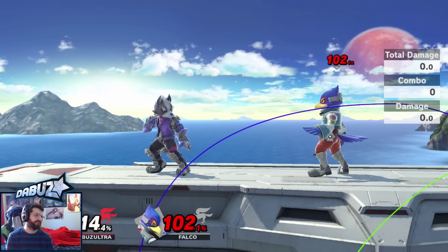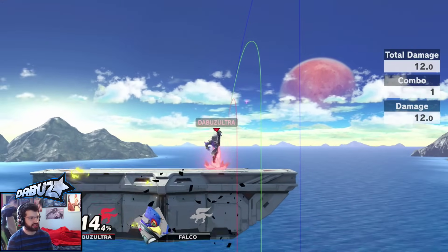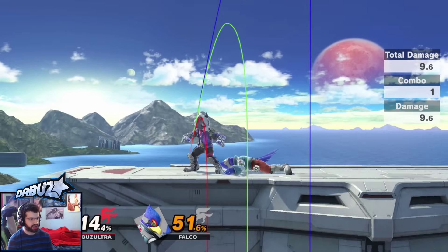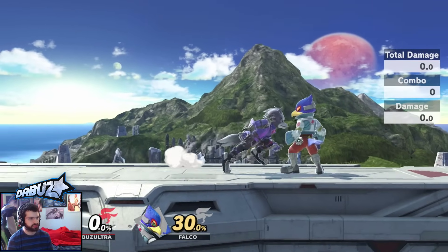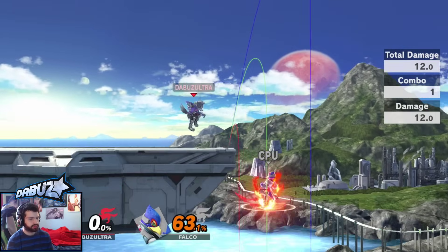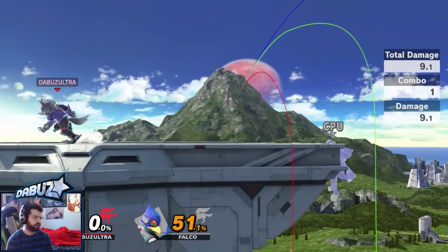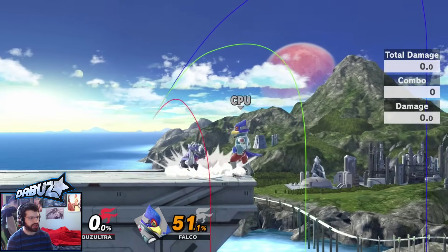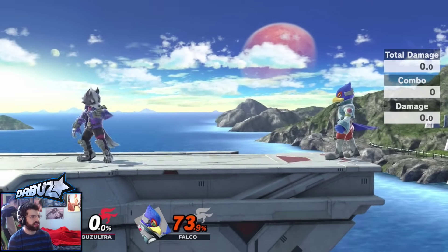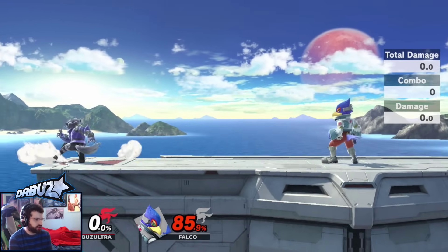Up tilt is a mini Shiek-like up tilt. It has a very nice hitbox with a sour spot and a sweet spot. On the toe you're killing extremely early, with low end lag and low startup. Up close you get the sour spot. You can combo off of this move at certain percents, and you can use it even just to set up juggles — hit someone with this and then they have to jump or air dodge, which can be really annoying to deal with against Wolf. I mainly use this when someone's landing on top of me, or when someone's at the ledge and I read a ledge jump.